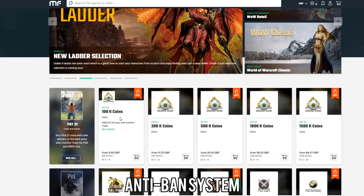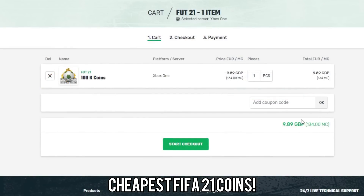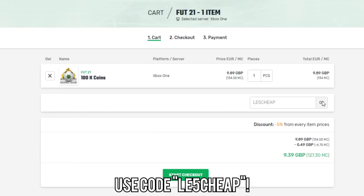Just before we get into the video, if you want to buy any FIFA 21 coins, make sure to go to the link in the description and check out Mule Factory. They've got a 24/7 service, they're completely reliable, and if you use the code LE5CHEAP at checkout you'll get a 5% discount.